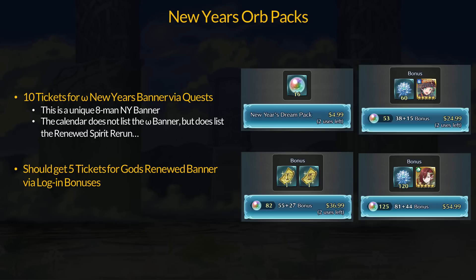It got rerun last year and seems to be rerunning again. However, on the event calendar it said the Renewed Spirit Banner has its own rerun and the Omega Banner was not listed — something isn't adding up. Either way, there are 10 free summon tickets on the board. We'll have to find out what's actually going on by New Year's.